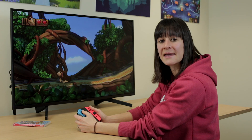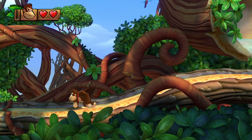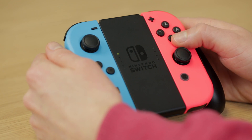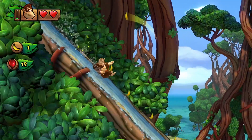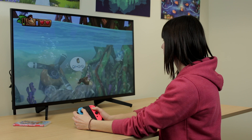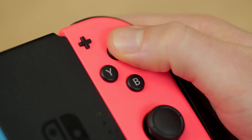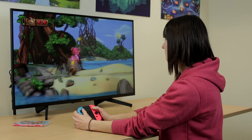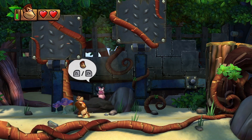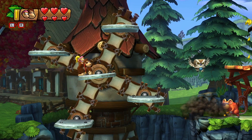The default controls needed to play this game are Left Stick or D-pad to move and to swim, and the A or B button to jump. Pressing Y or X does Corkscrew while you're swimming. Y and X also do Ground Pound and your Roll Attack. ZL or ZR do your Pluck, and they also do Grab, Throw, Combine, and Dismount.